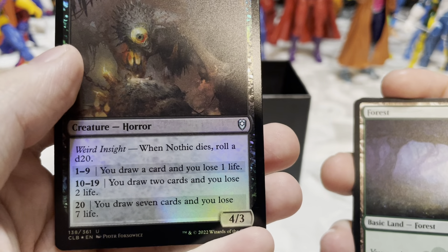Marble Diamond — enters tapped, adds a white. Fireball — this spell costs one more to cast for each target beyond the first; Fireball deals X damage divided evenly rounded down among any number of targets. I like that, and I love the artwork too.